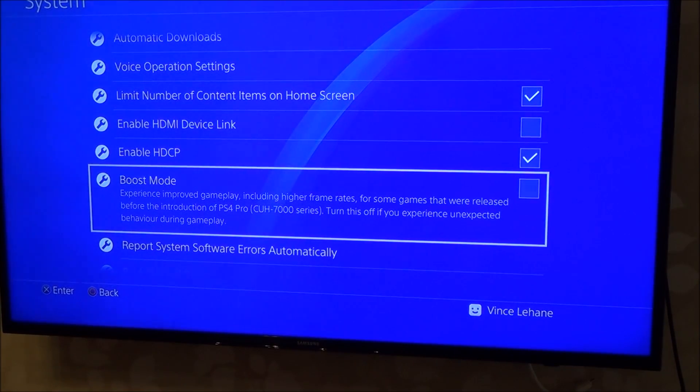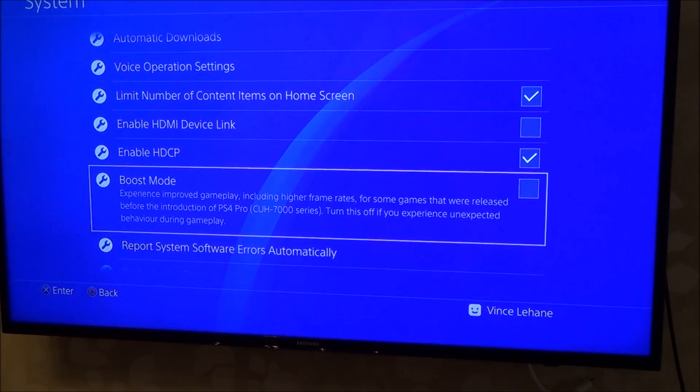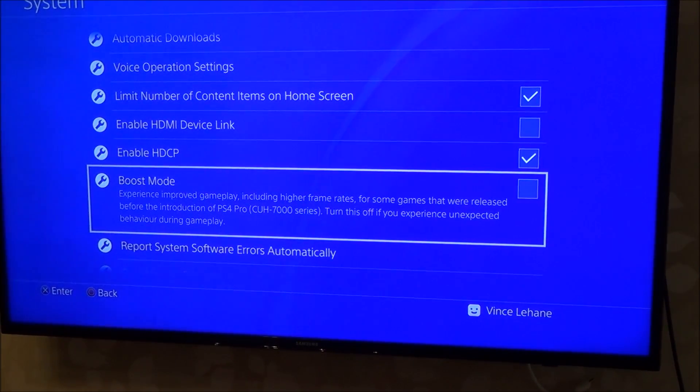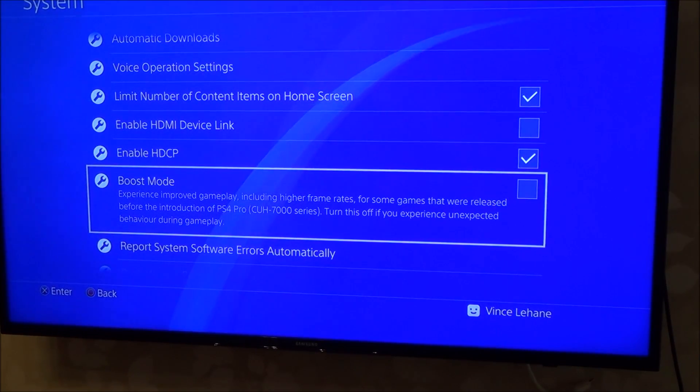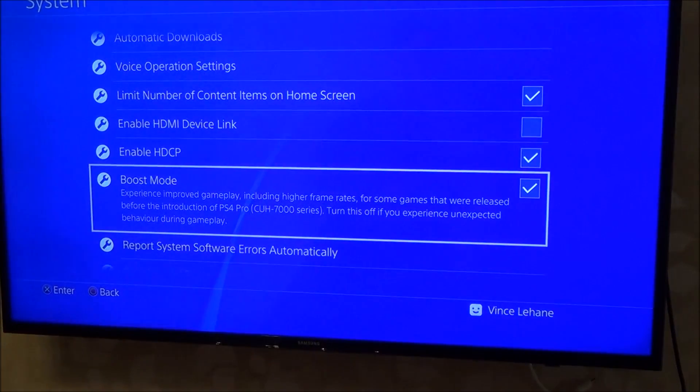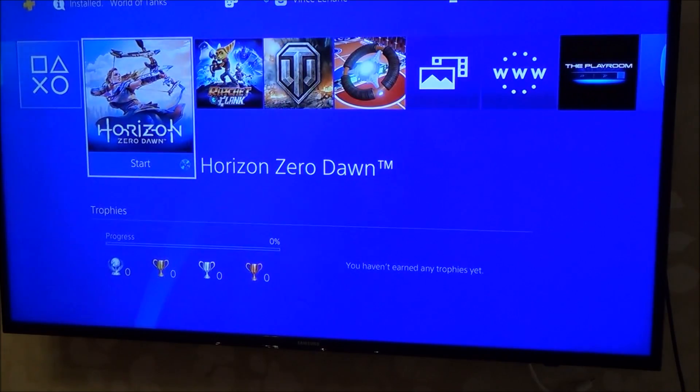It also says: 'For some games released before the introduction of the PS4 Pro, turn this off as you may experience unexpected behavior during gameplay.' So if you're having problems, turn it off — just remember you turned it on, and if your game isn't performing correctly, turn it off to see if that corrects the problem. All we have to do is press X to check the box, and now we have boost mode enabled on the PS4 Pro.